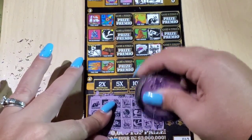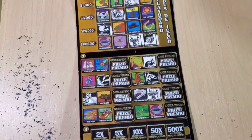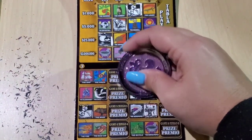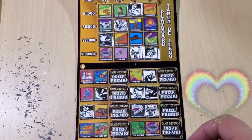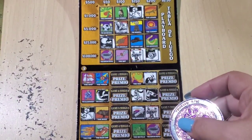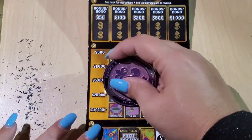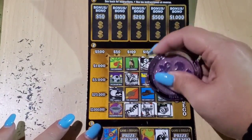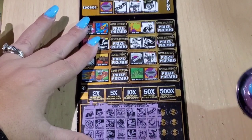Bat, horseshoe, and horse. We have a horse, and we have a winner! I saw that before I even scratched it. Okay, horseshoe, bat — have a bat, horseshoe, and no horse. Alright, next three.